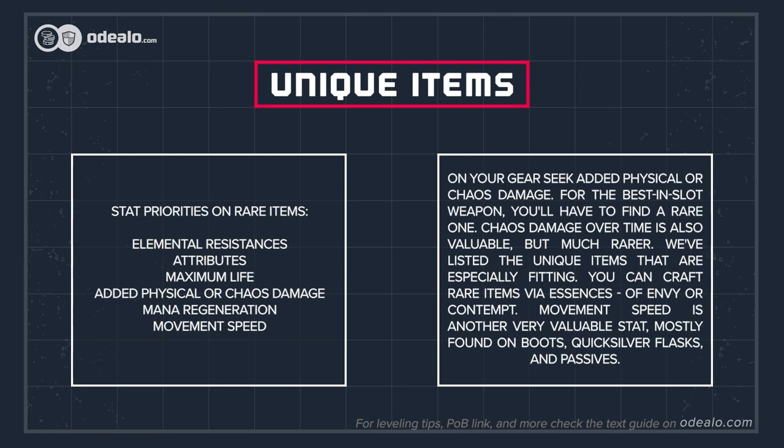On your gear seek added physical or chaos damage. For the best-in-slot weapon, you'll have to find a rare one. Chaos damage over time is also valuable but much rarer. We've listed the unique items that are especially fitting. You can craft rare items via Essences of Envy or Contempt.